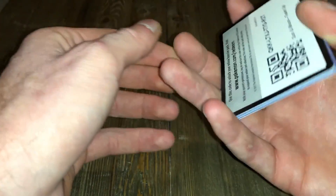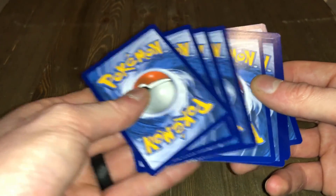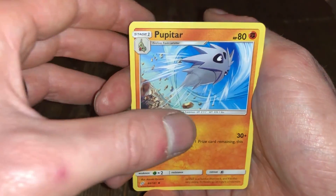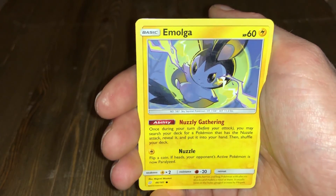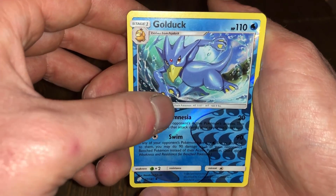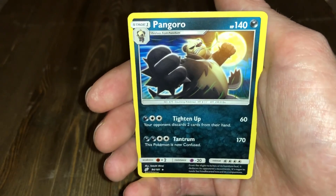So yeah, that was definitely weird — got two secret rares out of one pack, that's pretty cool. I'm going to keep these aside to put in my binder. Last Team Up pack from this tin: dark energy, Tentacruel, Evelyn, Pupitar, Klefki, Pidgey, Muk, Magikarp, Exeggcute, Goldenrod reverse uncommon, and Pangoro non-holo rare.